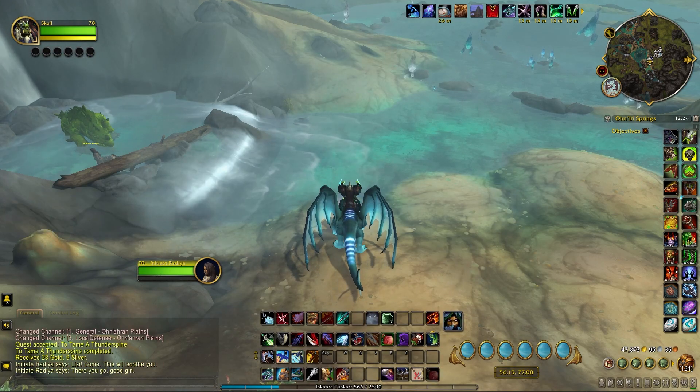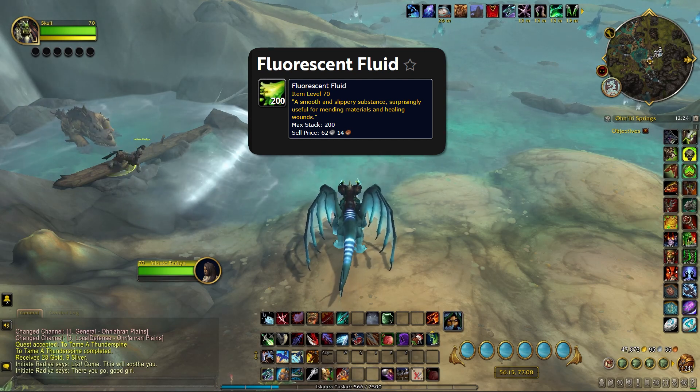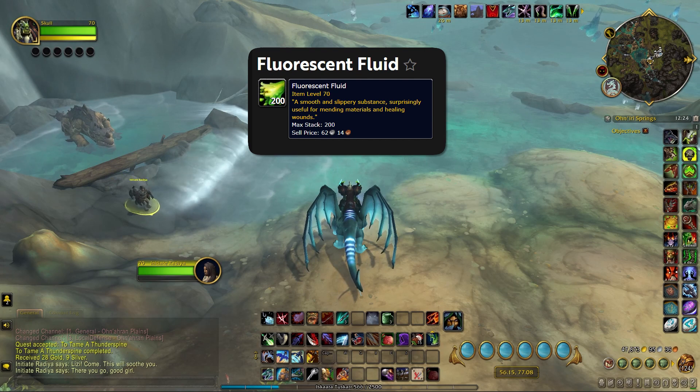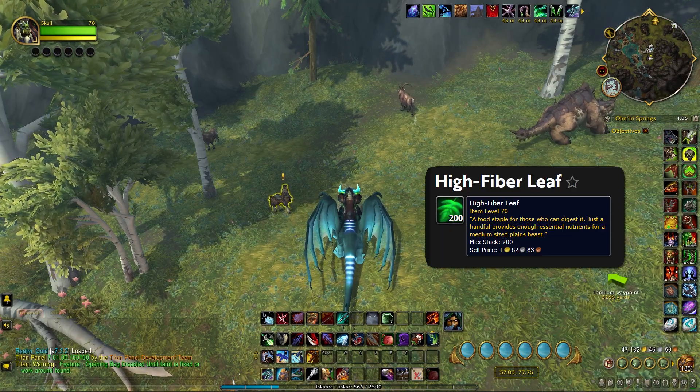Day 1: 20x Fluorescent Fluid, which drops from Bugs. I already had these in my Reagent bag and was able to complete the quest on the first day, no problem. Day 2: 20x High Fiber Leaf, which drops from Plants. I bought all that on the Auction House.